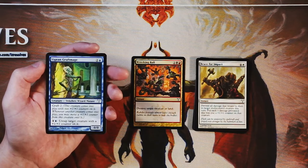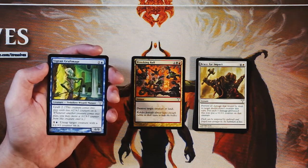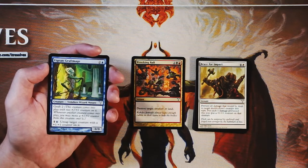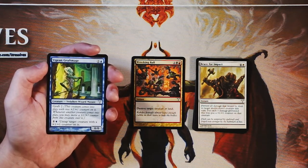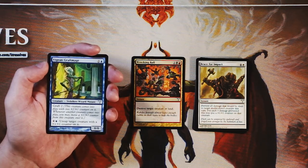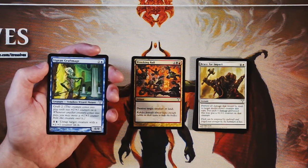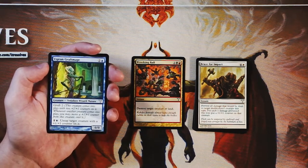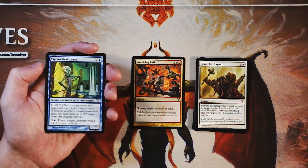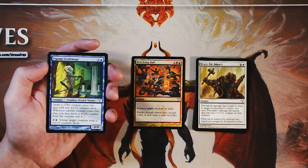Our second uncommon is Vision Graftmage — a zero-zero for two and a blue with Graft 2, and you can pay one blue and untap target creature with a +1/+1 counter on it. This is actually a really good enabler for the Simic deck solely because you can start untapping all these creatures, swinging in, untap them, leave them up for blocks — you can do a lot of really cool stuff. I don't know if it's better than Wrecking Ball — while it is very good, I don't think it's amazing. My inkling is if you're unsure, go for the really solid card on its own, and that leans me toward Wrecking Ball.